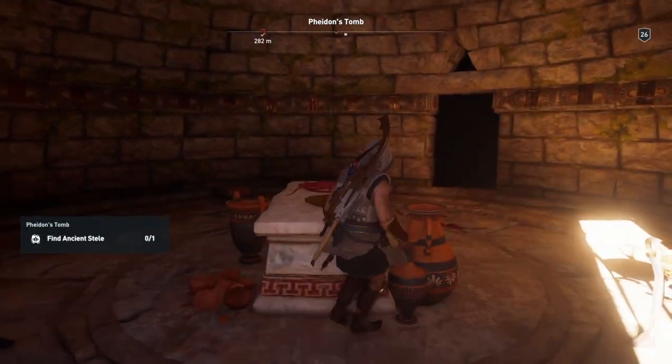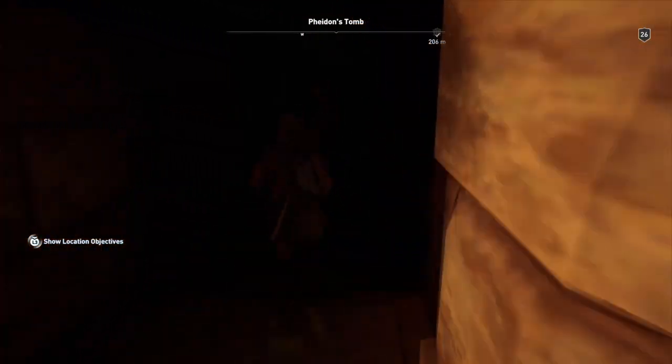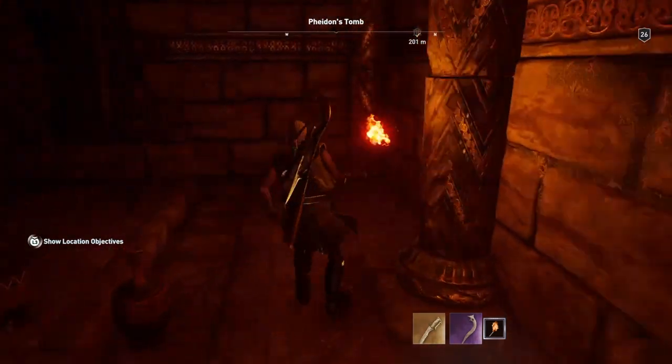Be careful is all I'm going to say. There's a lot of spikes and a lot of snakes as there are in most of these tombs. You're going to try and get a tablet. So let's do that now. There's only one way to go and you do need your torch because you can't see.